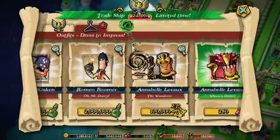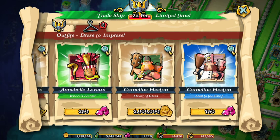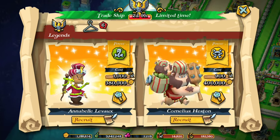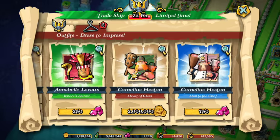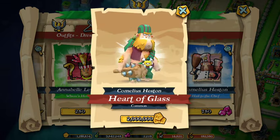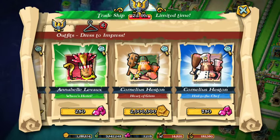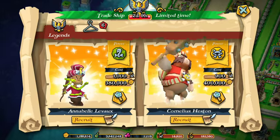Some outfits are only available by using gems, but this one for Annabel is pretty expensive in terms of exploration points — 100,000. That's a lot of exploration points, but it makes sense for me since I have nothing else to spend exploration points on except the pirate catcher, guild perks, and a couple other options.